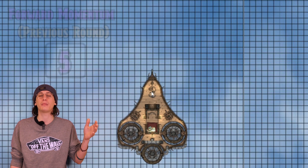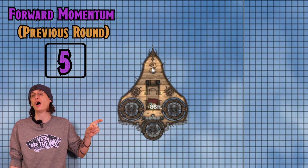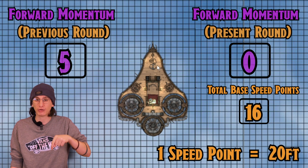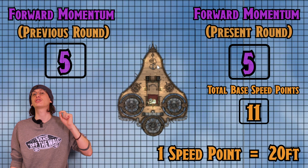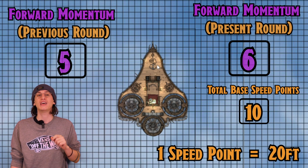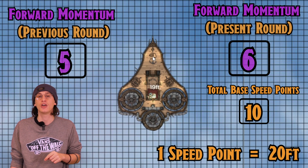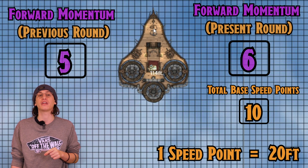For example, if you had set a Zephyr's forward momentum to 5 during the last round of combat by spending 5 speed points, you could adjust your Zephyr's forward momentum on this present round by spending 5 speed points, plus an additional 1 speed point to increase your Zephyr's forward momentum to 6, which would move the Zephyr an additional 20 feet more than the last round.